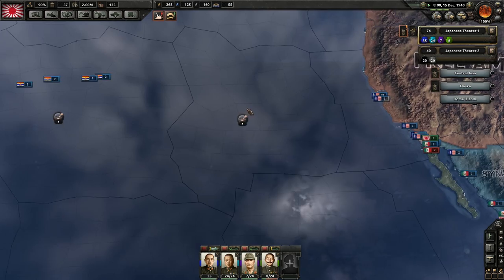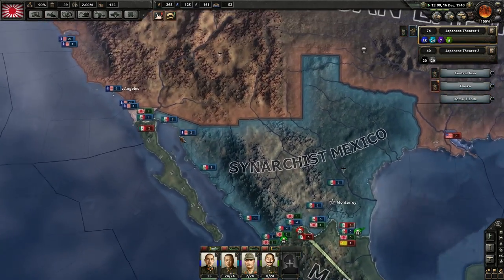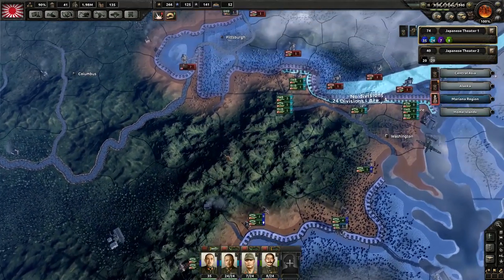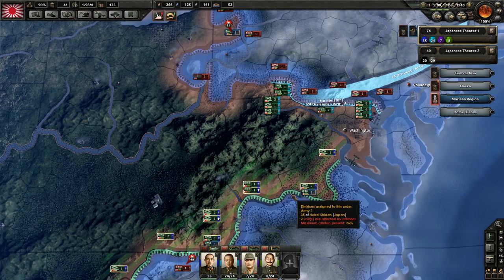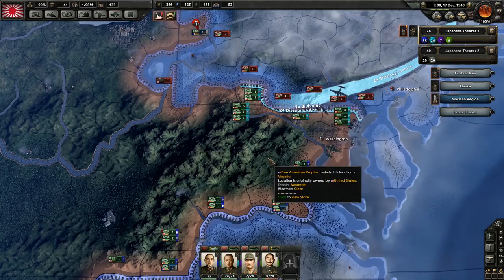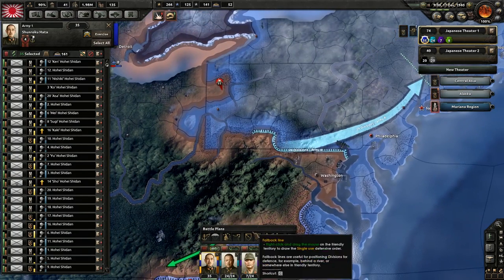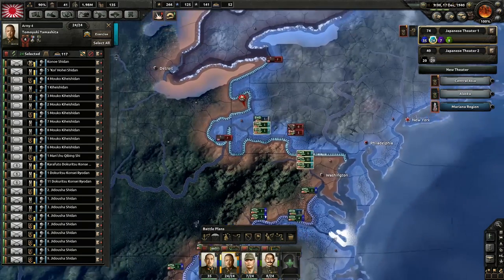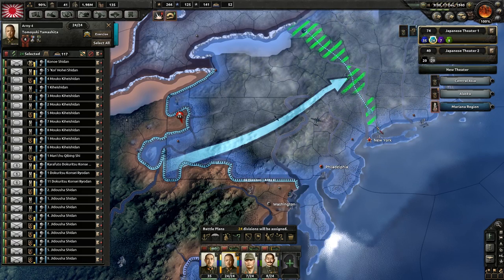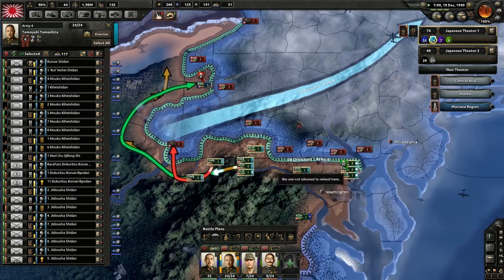Oh, look at this - China is sending divisions over. I don't know if they're going to go into Mexico or into the US. This is a problem. We need to delete those orders, set a front line across the entire line, and push. Recontain the Americans - do not let them swoop around behind us and cut us off.